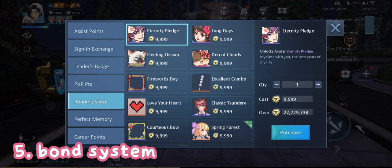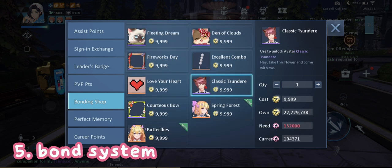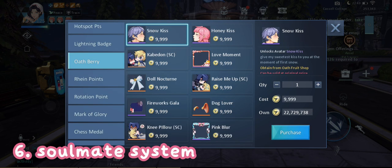Next is the bond point shop. Form a bond with someone and every day you can get a maximum of 400 bond points when you team up with your bond and fight monsters together. You can do that by going to the training center or by doing dailies. From the bonding shop you can get these seven free avatars.